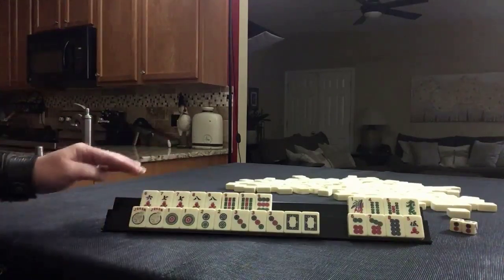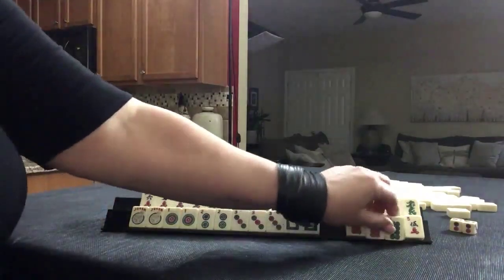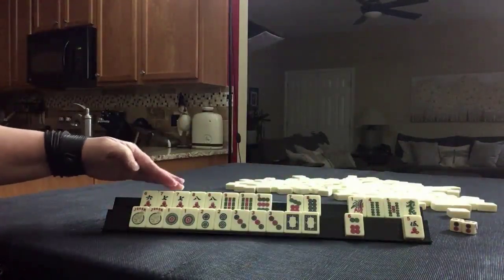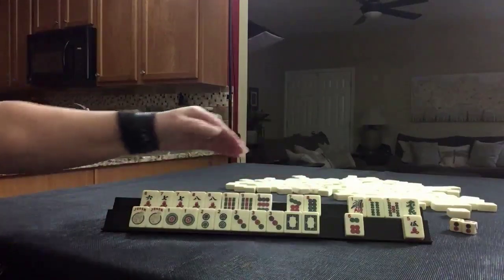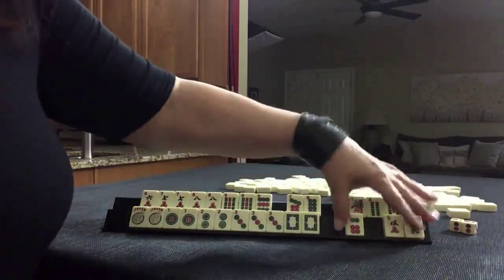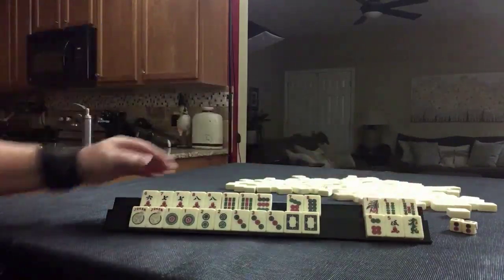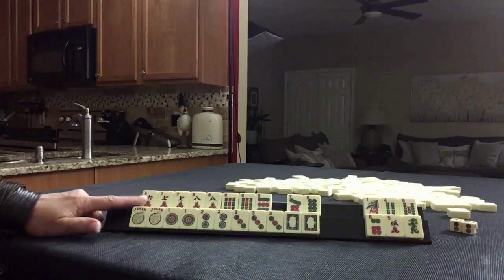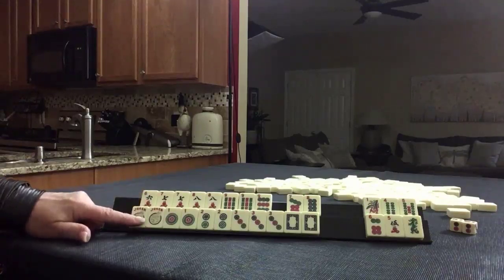We have seven, eight. I think I might hold seven, eight. If we get flowers, we could maybe play seven, eight, seven, eight — second hand from the bottom. So maybe start by discarding these tiles. Six, seven, eight, nine, nine. Consecutive run number four, quint number three.